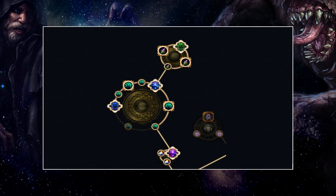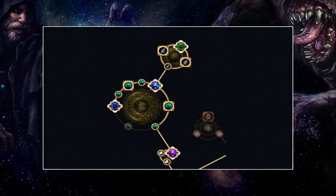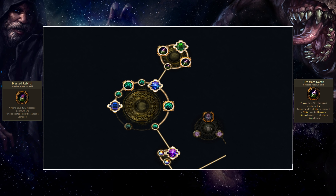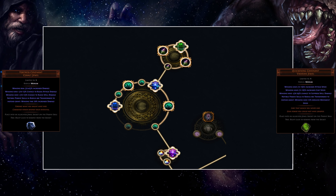The build does use cluster jewels but it works decently even without them — I have included a no-cluster variant in the POB. On the large cluster jewel you're looking for Vicious Bite and Renewal. While you could go for Feasting Fiends as well, adding that third passive massively increases the price and the benefit is minimal. For the medium cluster jewel you need Blessed Rebirth and Life from Death for the combos I described earlier with resummoning the phantasms.